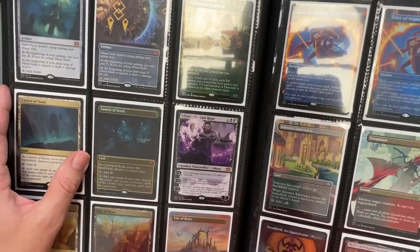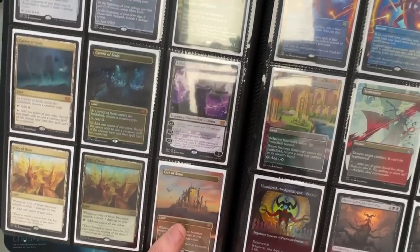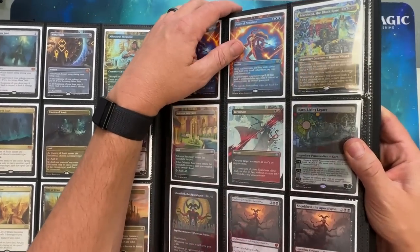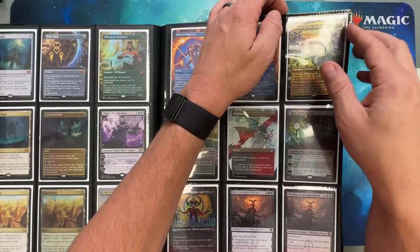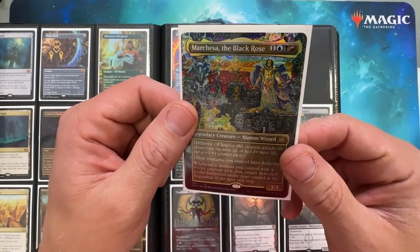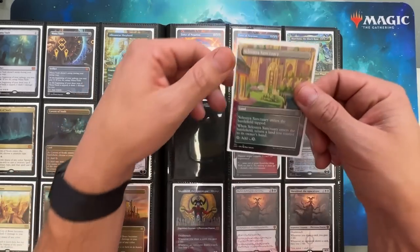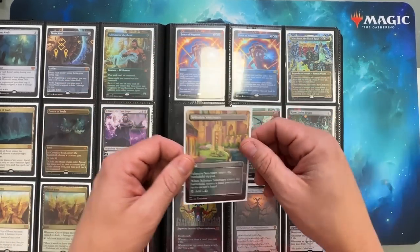Liliana. City of Brasses — just because it was a nostalgic card. We got Force of Negation in fancy style. And again, this is probably worth nothing, but this art — I loved that. And these are just uncommons, but they're in there because I just really like the art.